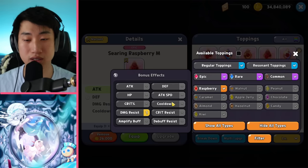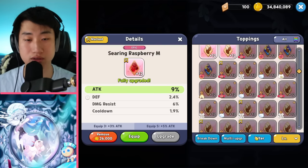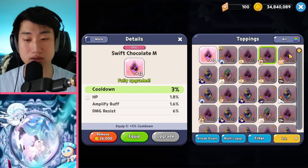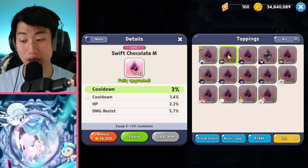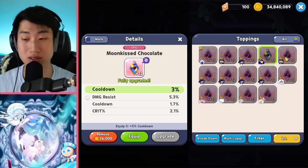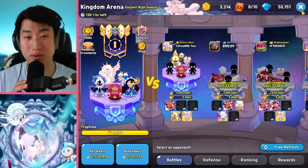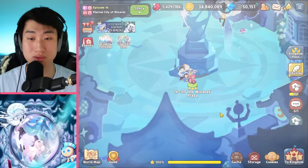Good chunk of those. Decent amount of that. And a lot of Swift Chocolate ones — some are plus 6%, 5.9. Some of these are really nice. I don't know if you really needed help with this — you're on the right track. You just need to work on the topping set for your team. Besides that, this should be easy, you just need to use the right team.